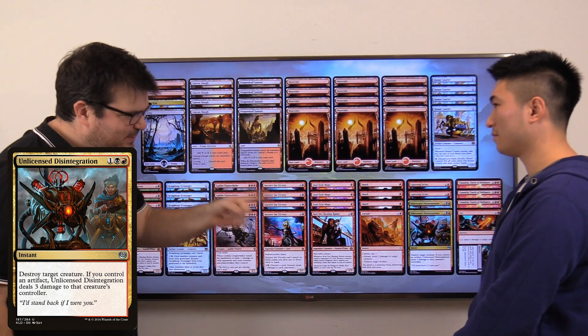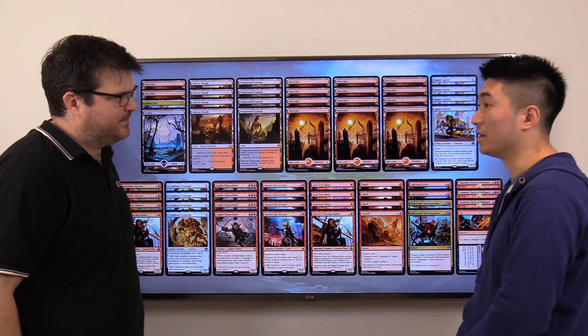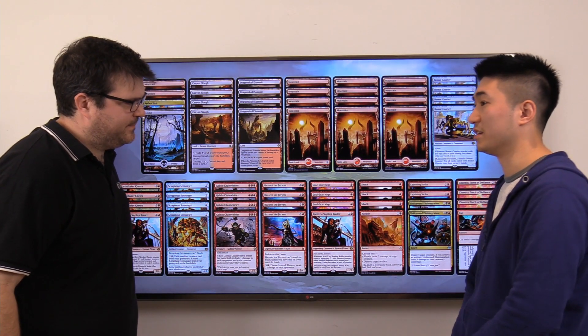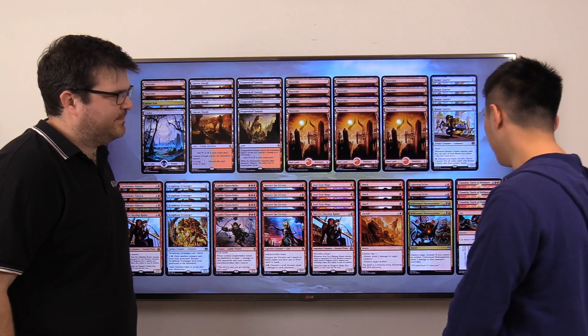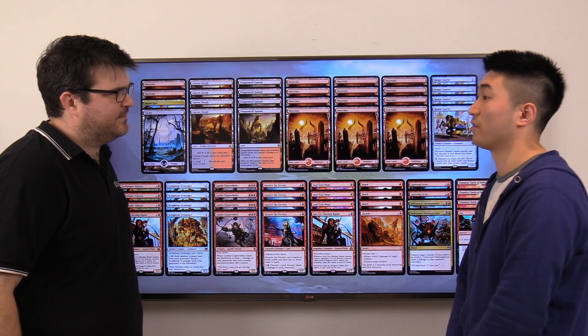There's also a Cut to Ribbons — just one copy. The first half is good enough by itself: two mana, deal four damage. That deals with four-toughness creatures like Hazoret's Champion. The second half gives you a bit more reach, but just the Cut by itself is already very impressive.